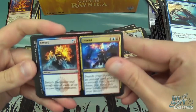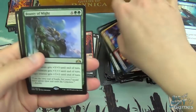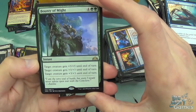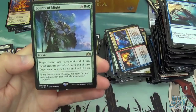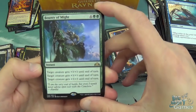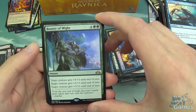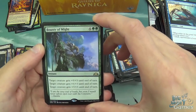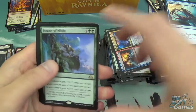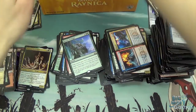We've got Invert and Invent, Rampaging Monument, Grappling Sundew, and a Bounty of Might — six mana instant. Do it three times basically: target creatures get +3/+3 until end of turn. You can put it all on the same creature, split it among three bodies, or whatever. Nine/nine worth of stats until end of turn for six mana is not too bad. It's alright as a finisher — it's a lot of stats for the mana. And then our last pack.